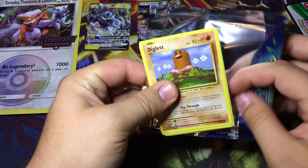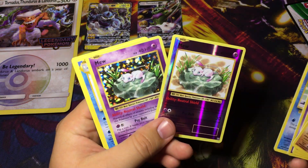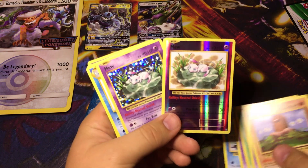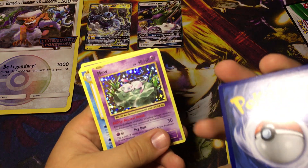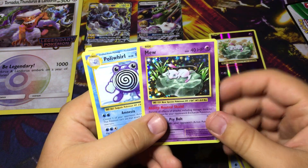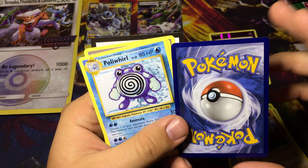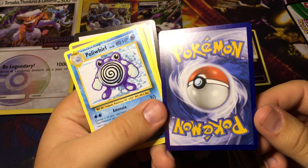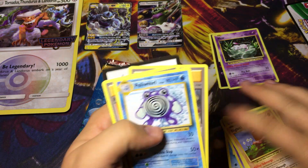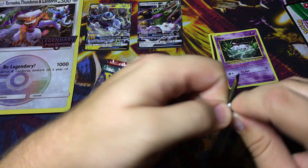Double Mewtwo - that is so cool! That is awesome actually. I thought about getting these graded - oh, that one wouldn't be good, the corners are messed up on that one. But let's check out this holo one - that would be pretty cool to get graded. There's a white spot though - oh well. Cool, double Mewtwo!